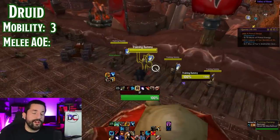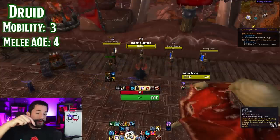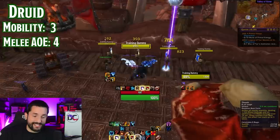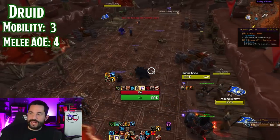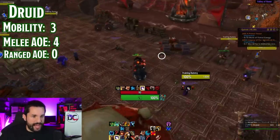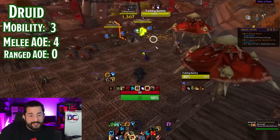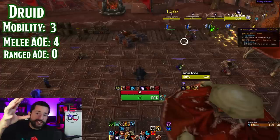For melee AOE they get a four, same as warrior. Swipe is a constant spam — one of the only tanks with an infinite no-cooldown AOE — just swipe swipe swipe all around you. And then you have Thrash which is a bigger harder-hitting attack with a bleed on it. Lots of AOE going out around you, and a tanking cooldown that lets you spam your even better AOE. But on a sad note, this is the only zero on the entire list: bears get a zero for ranged AOE. If standing here and wanting to fight something over there, your best shot is just spamming Moonfire on each one — that's it.